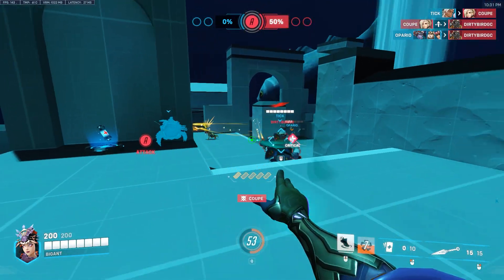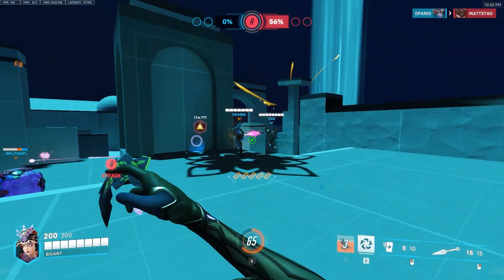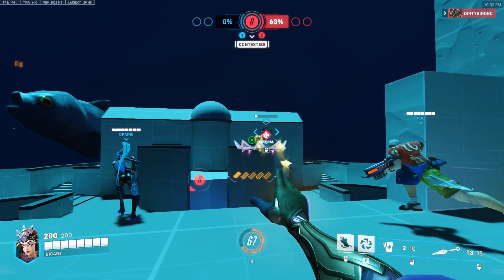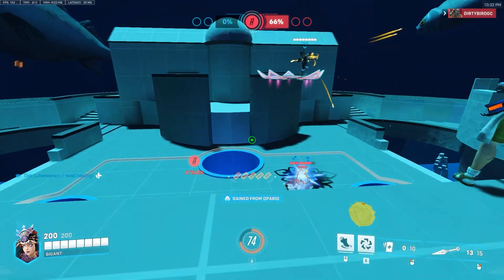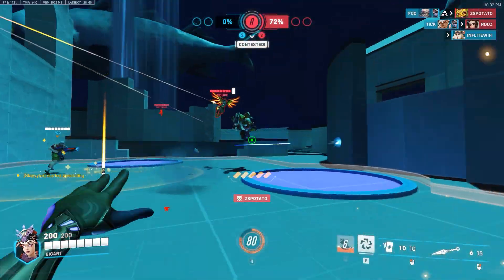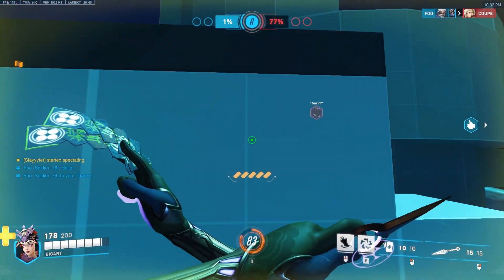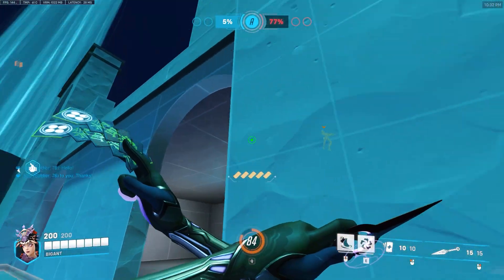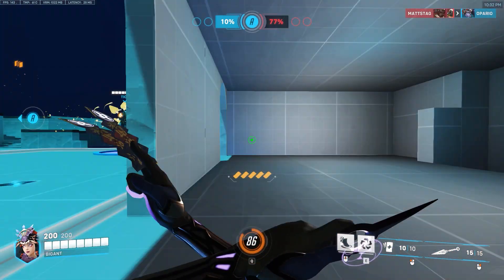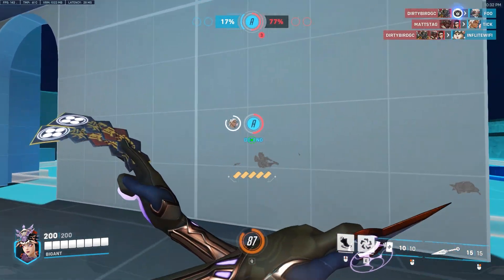The map does create interesting flanks — there are five different ways you can flank your opponent and five different ways to get up top. That's an interesting element, especially when guarding the top, because there's always the question of where they're going to come from next if they're playing smart. That said, I think it could be modified to work better. My idea is an inverted cone: make the bottom smaller to force more engagements, and if you need to retreat, go to the top and the fight continues from there.